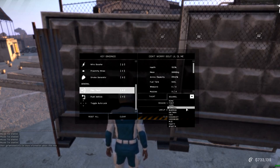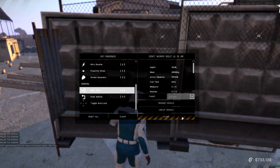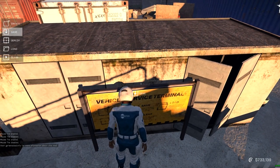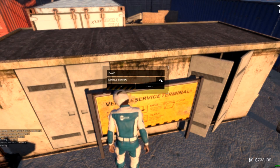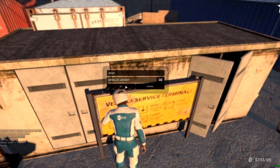Once you have finished go back to the yellow vehicle service terminal and click save. Keybindings will not save unless you save your vehicle after changing them. Save files are local and tied to your in-game profile. Can't think of a name? Click the random name generator on the right side for it to generate a name for you. Some of these are quite amusing.